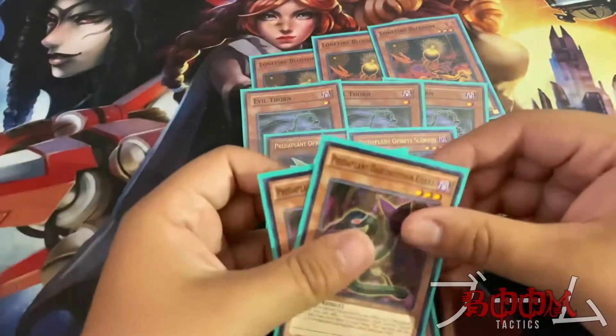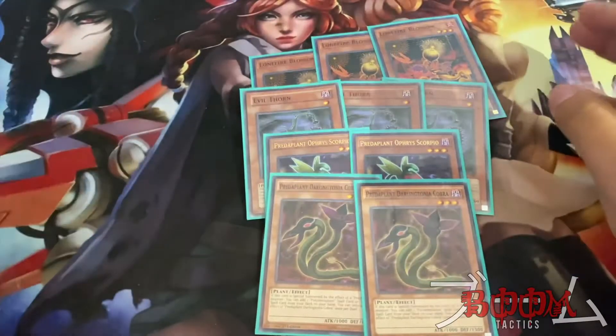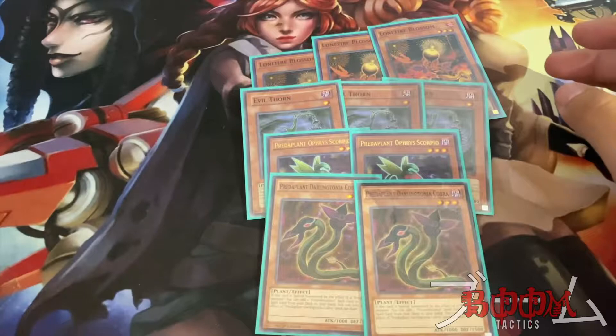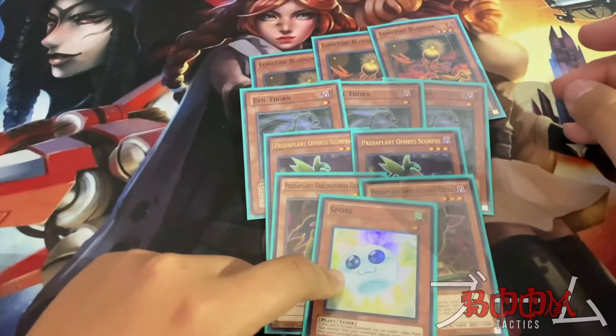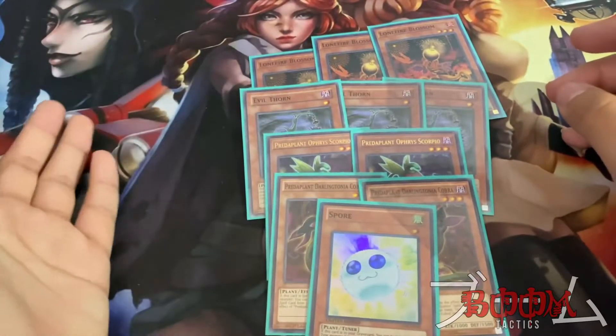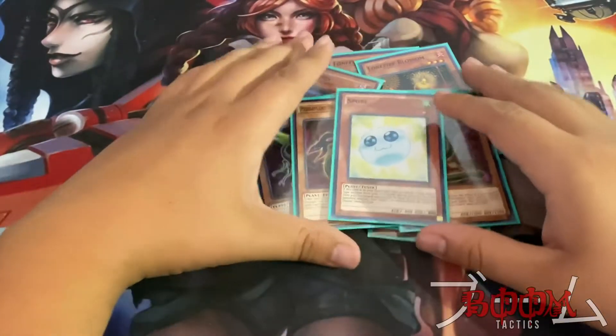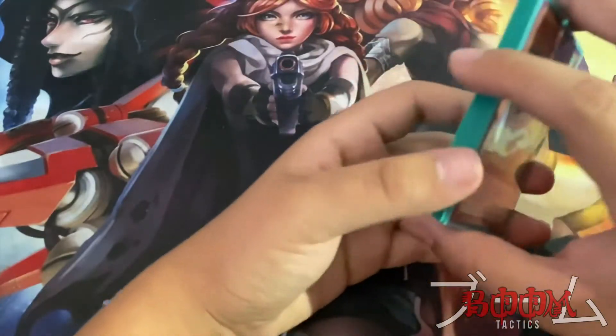Next up is two Predaplant Orphys Scorpio — because we run Instant Fusion and that goes into our combo. With Scorpio you're going to be running two Cobra. I think two-two is fine, it's worked out perfectly fine so far. Last of the plant engine is one Spore — it recurs itself, it's good. You use it once, it goes to the graveyard, and you bring it back.